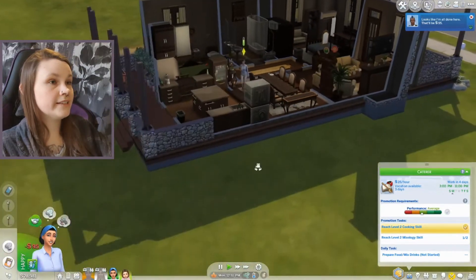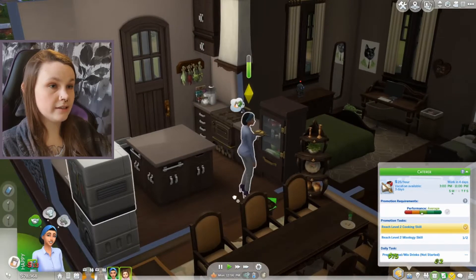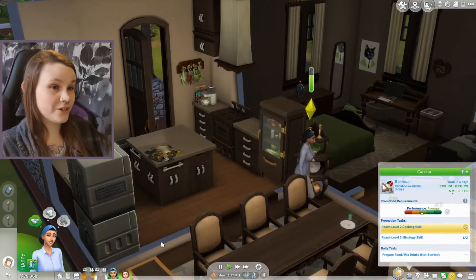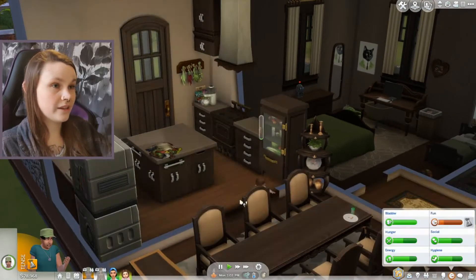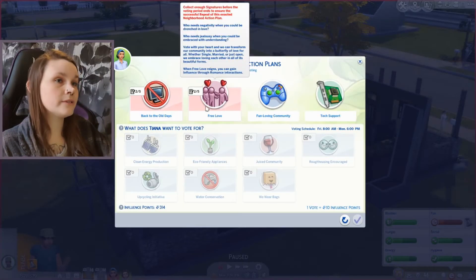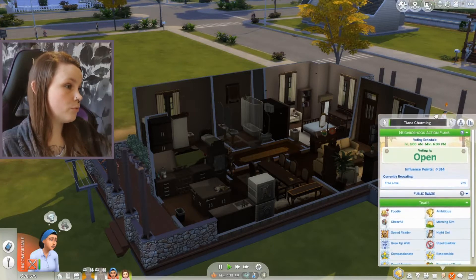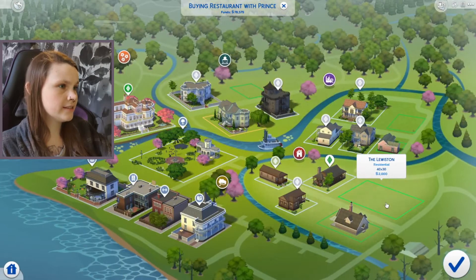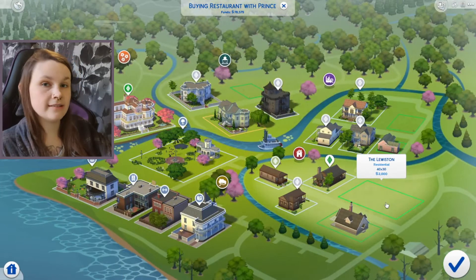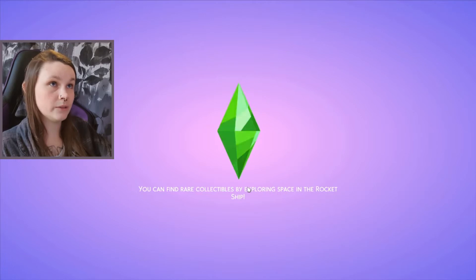She needs to achieve level 5 cooking skill, cook a gourmet meal, and earn silver at a dinner party event as part of her aspiration — that actually sounds doable. She's finished reading the book and is going to make food now. There's dirty laundry everywhere — if only Cinderella or Jacques were home to help. It looks like we have two signatures for getting rid of the free love law, so we need more.